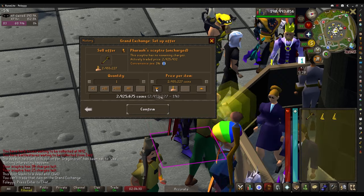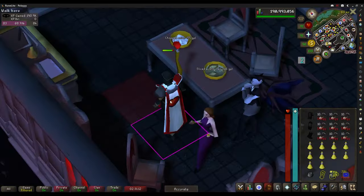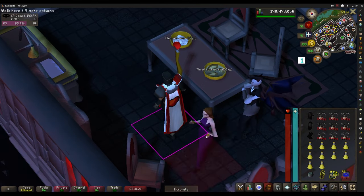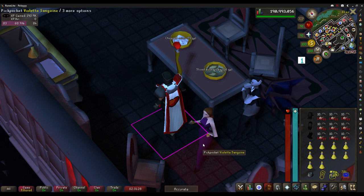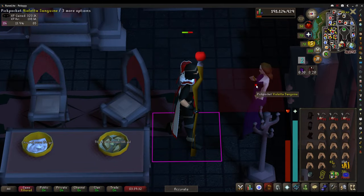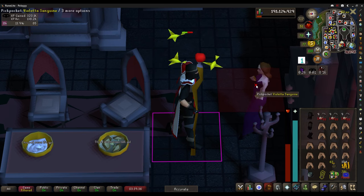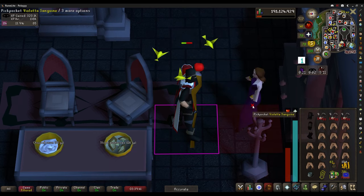Since I already have one, I'm just going to sell it for about 2.8 mil. The next thing I should do is pickpocket some Vyres and try to get a blood shard, so I'll set the left-click to pickpocket and we should be good to go. Level 84 Thieving. Now to get the blood shard — it's a one in 5,000 chance while pickpocketing, so a pretty low chance, but it'd be cool to see.